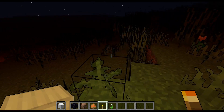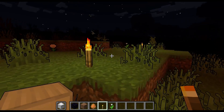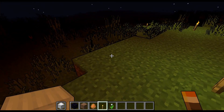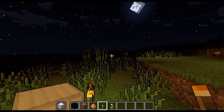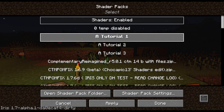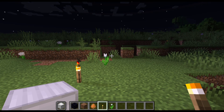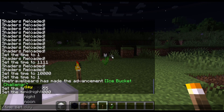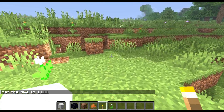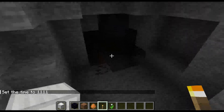If you're on Optifine this also affects the handheld torch. It will affect the handheld torch in Iris when I put that in — I'll do that maybe this week or next week. But it's got a lot of options to keep a fast vanilla-friendly feel, because that's what I wanted this shader to be. So if anyone's interested, it's here, it's free, it's available, and you can see the cave get nice and dark too.